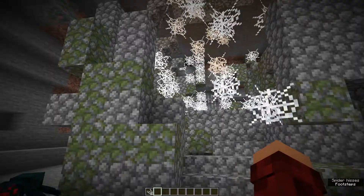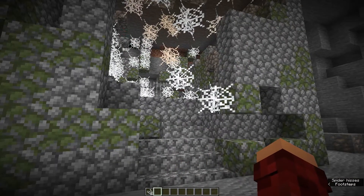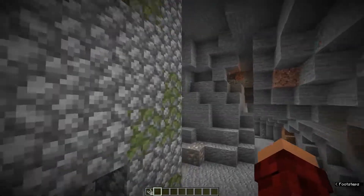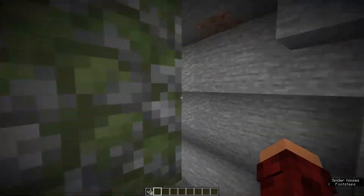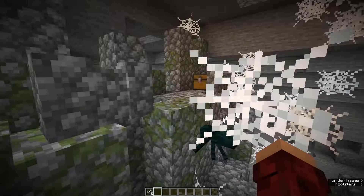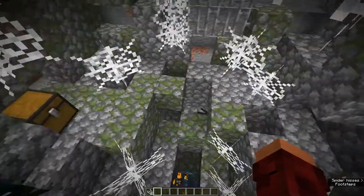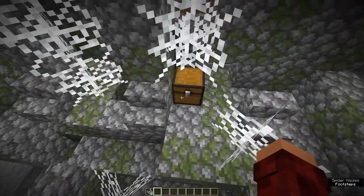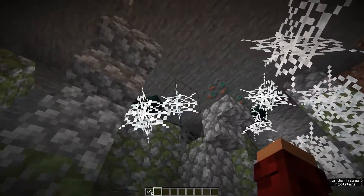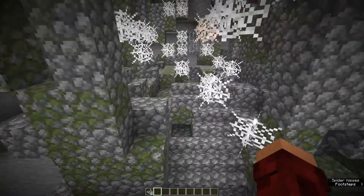Next up is the Lush Dungeon, and I don't like this one at all. This is going to spawn under lush jungles and in lush caves, and of course it's going to be spawning cave spiders — which is going to be a very similar look to the Webbed Dungeon. But obviously you're going to have to fight these little guys, which is going to be even more annoying because they fit through such small spaces. But yeah, it looks really cool.